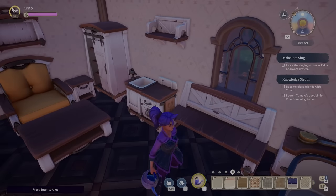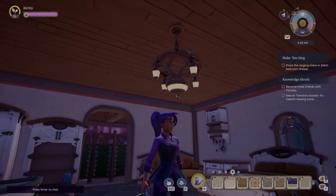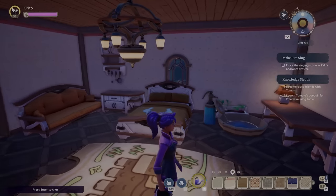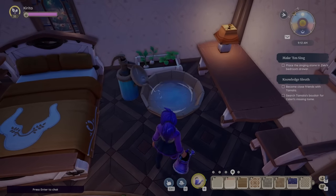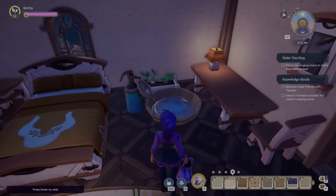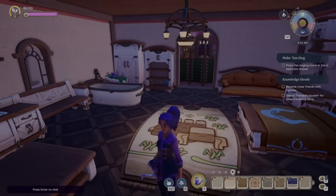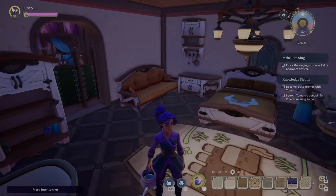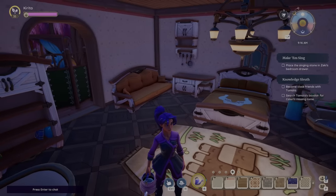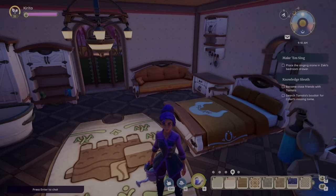I can definitely see some people liking this type of set, but it's generally not my thing. Up here is our first chandelier — I'm a big fan of the chandeliers in this game. We also have the water feature, which seems a little bit odd and kind of out of place with the rest of it. Overall, the set's alright, not really my cup of tea, but I think some people will enjoy it. Keep in mind that you can also recolor your stuff, which allows you to create better combinations of furniture.